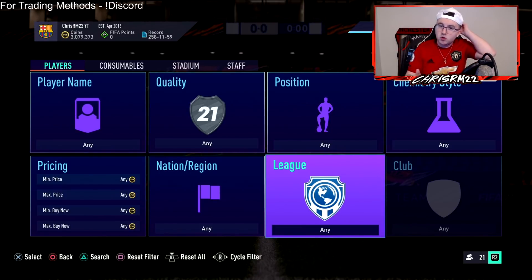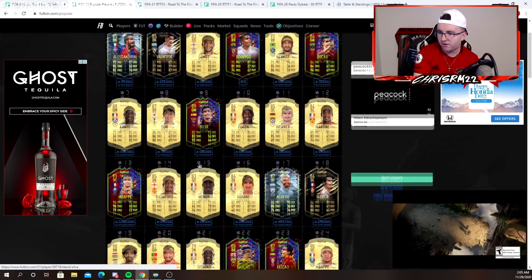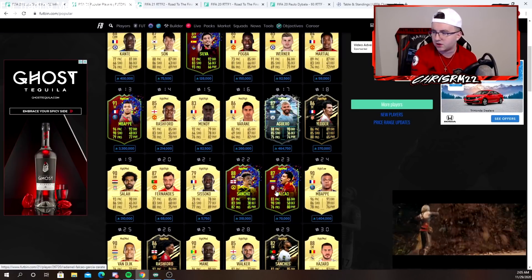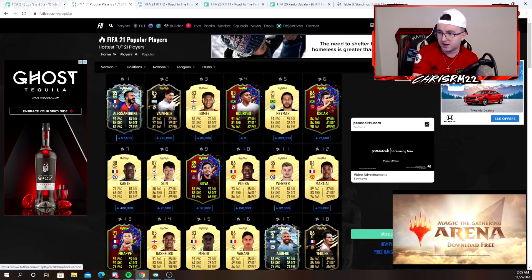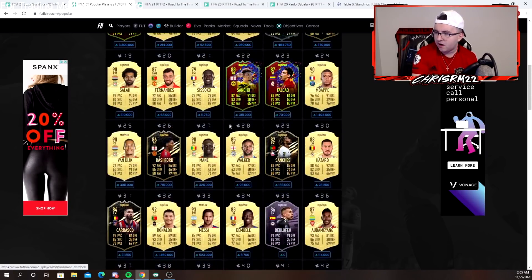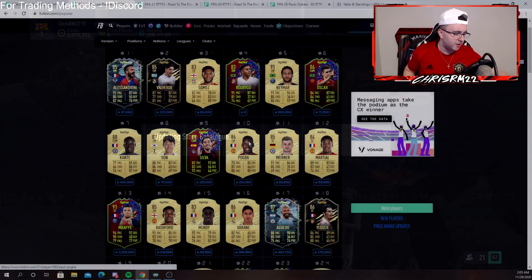We are going to be getting some new Record Breakers today. If you take a look at some of the Record Breakers on the popular page on FUPIN, you have La Liga, the Chinese League, La Liga again, Ligon, Bundesliga, and we also have Galatasaray which is the Turkish League. I'm hearing Van Dijk is in — that's the one name circling around the community. I would expect him to probably rise his gold card if he does get put in at 6 PM. I think the promo is going to be a little bit early again because the promo packs are expiring in a certain amount of time.